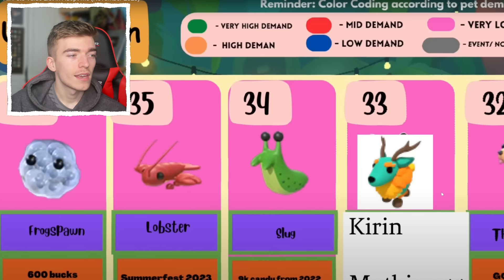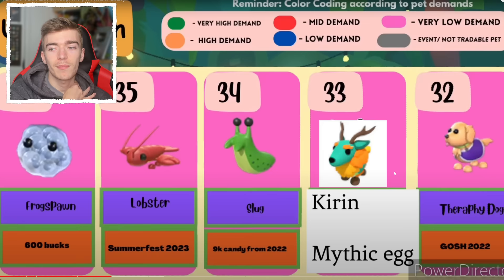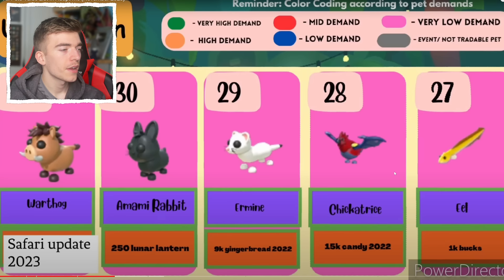The Frogspawn — another cool looking pet. I'm surprised the Frogspawn isn't worth more than like a slug or something. A Kirin — they've scribbled over it. The Therapy Dog from 2022, a nice looking pet. These things weren't in the game for that long. The Wartog is from the Safari Update 2023 — I didn't think that would be high up there, but I guess it wasn't available for long.